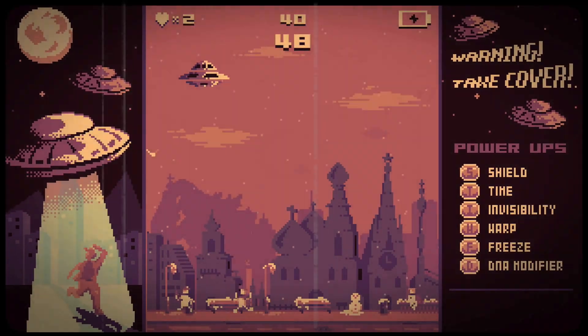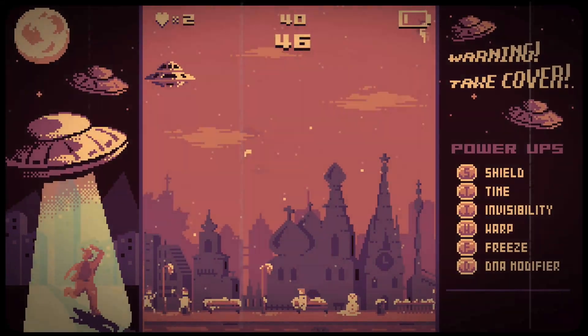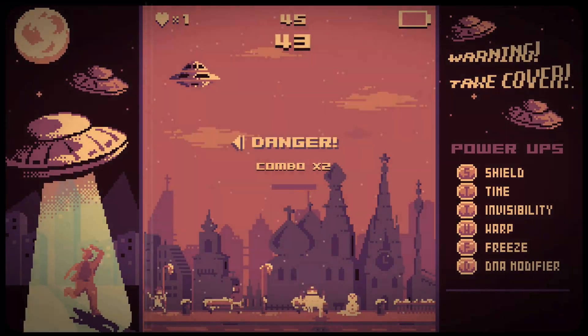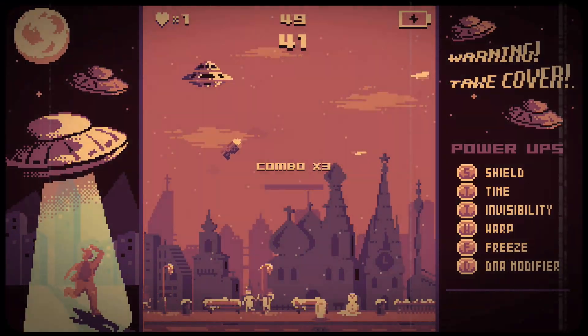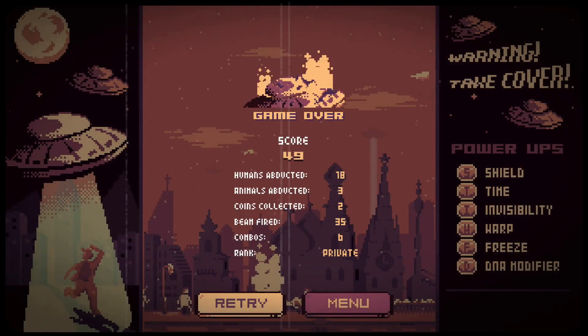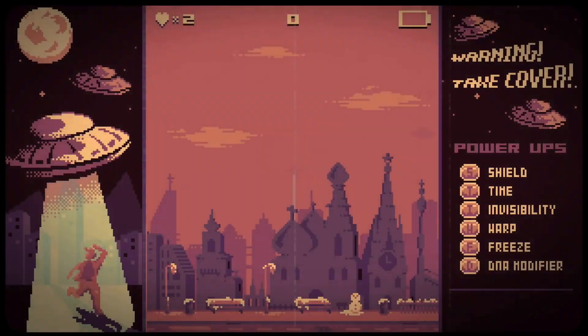Power-ups range from providing additional time and freezing humans for a short period, to a DNA modifier which turns humans into chickens. You can also collect coins and save up to unlock the six available saucers, as well as defensive capabilities. Shields and invisibility will come in handy when the National Guard start firing at you with rockets and rifles.